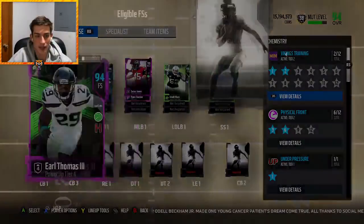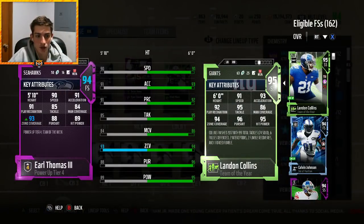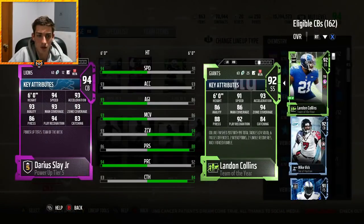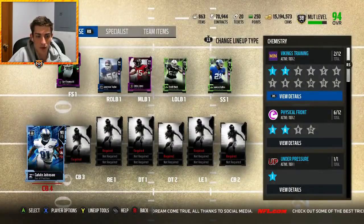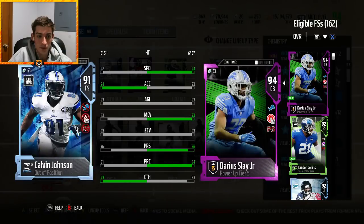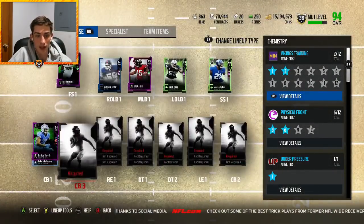Earl Thomas — running him because he's one of my favorite players — 90 speed, 93 zone, 89 hit power, a solid card, just not necessarily the best at the position. Big Play Slay — another guy I really love — 94 speed, 93 man, 93 zone, 86 press, leads a little bit to be desired but a solid cornerback with fantastic speed. And of course Calvin the user god — honestly 92 speed at 6'5", 93 catching, 93 zone. You can do anything you want with this card — unreal player.